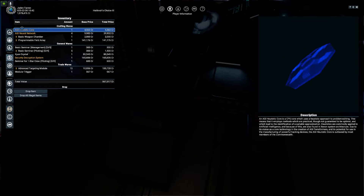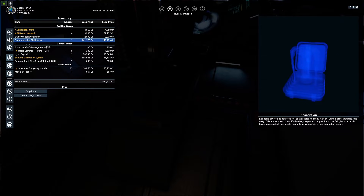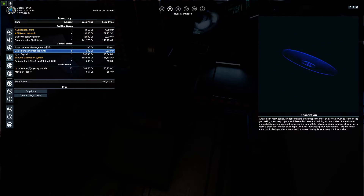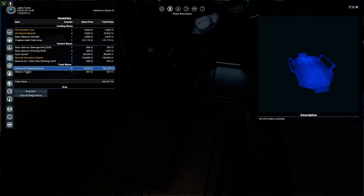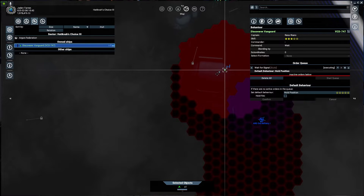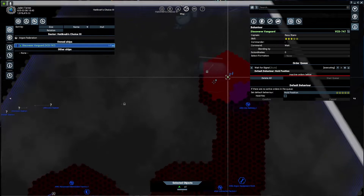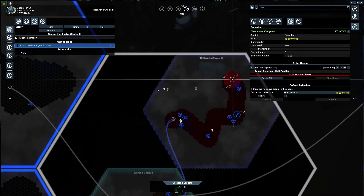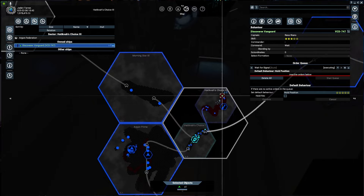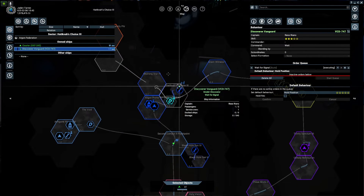We got a heuristic core chamber. What I was actually doing out here was looking for a pirate base - we made it to Hatikvitz Joyce 2 when we found the data core, as I'm looking for a place to sell off all my illegal stuff.